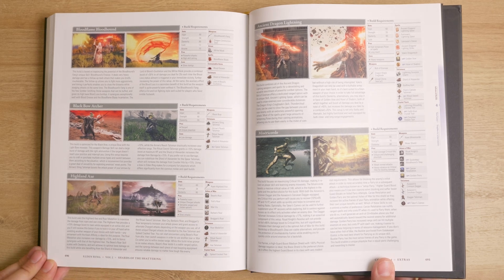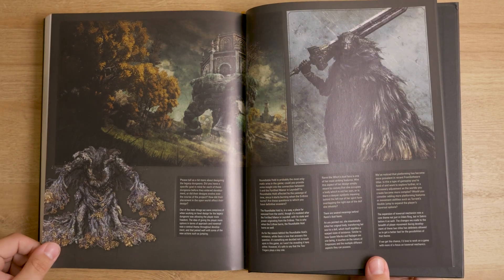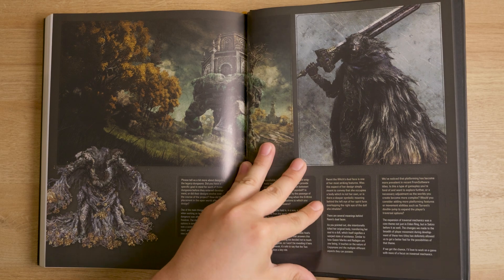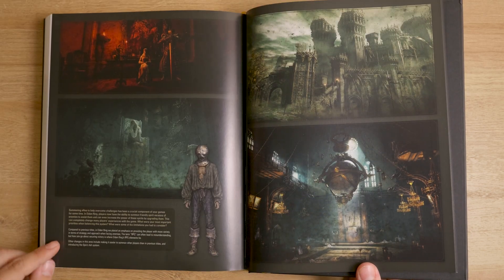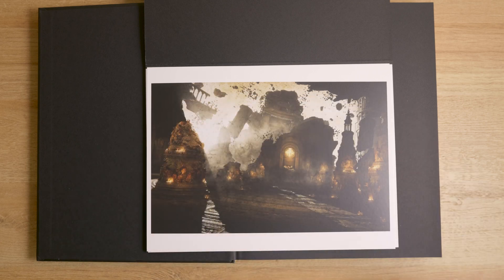At the very end of the book you will find an exclusive interview Future Press did with Hidetaka Miyazaki that touches on the design, success, and storytelling of Elden Ring from the perspective of its creator and director. Instead of a map, this volume came with a small bundle of prints which are equally as cool as the map in my opinion.